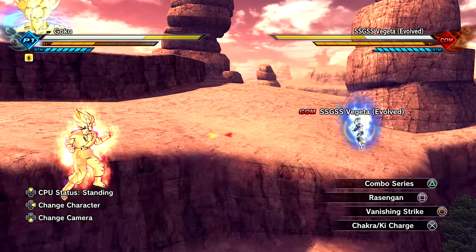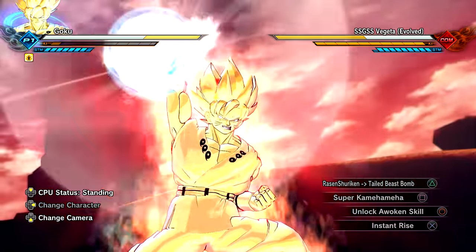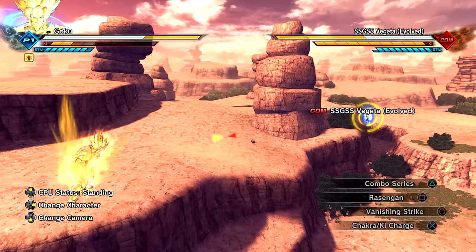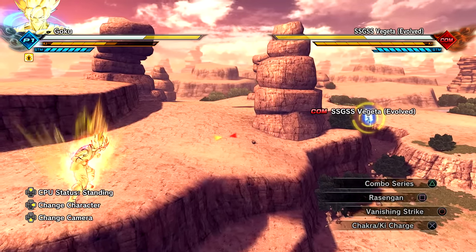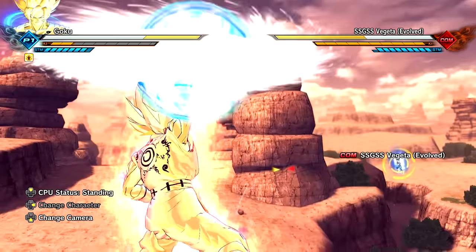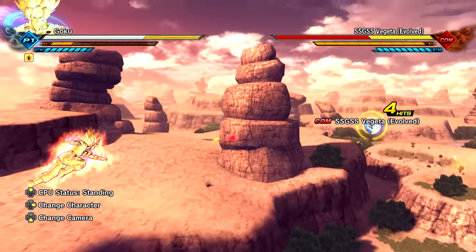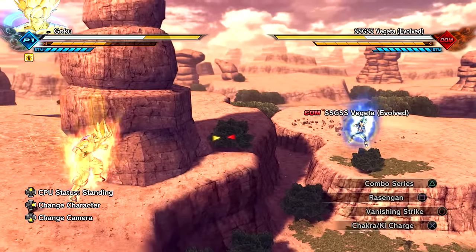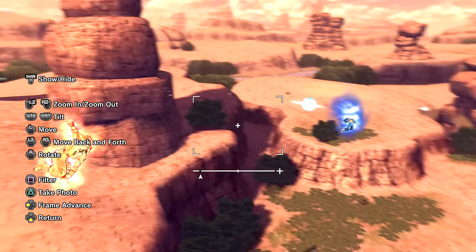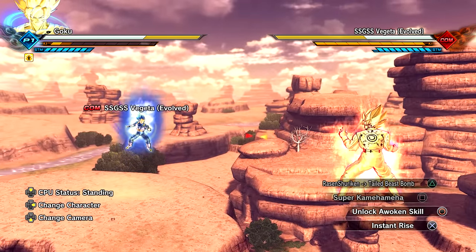Prominence Kamehameha! De-transforming back to Chakra Mode. Let's see what Rasen Shuriken is on this form first. This is Rasen Shuriken Barrage — it actually goes through your opponent and doesn't give off giant explosions at the end, which is still okay. It would have been cool with explosions but just look at that. I do like the details on this Rasen Shuriken a lot — both are great though. Now we did showcase everything on this form, so let's go back into Super Saiyan God Chakra Mode.